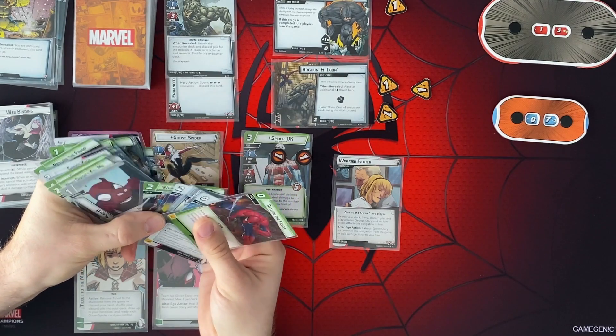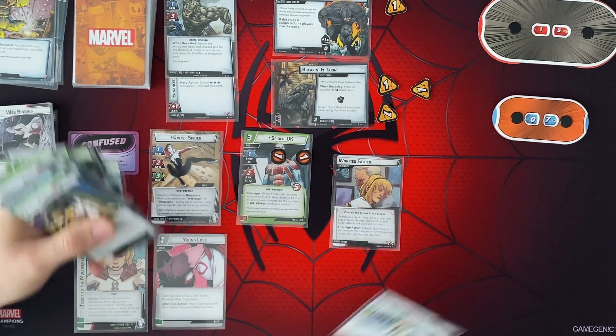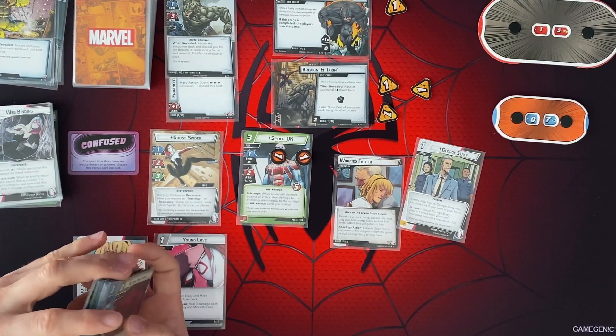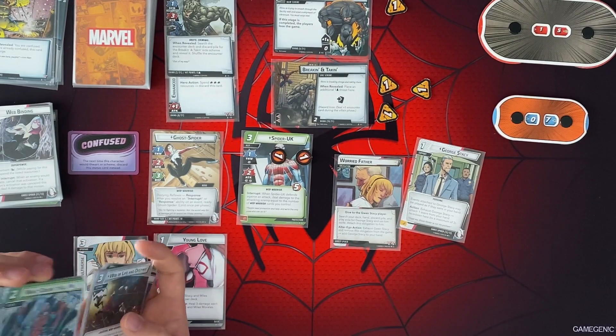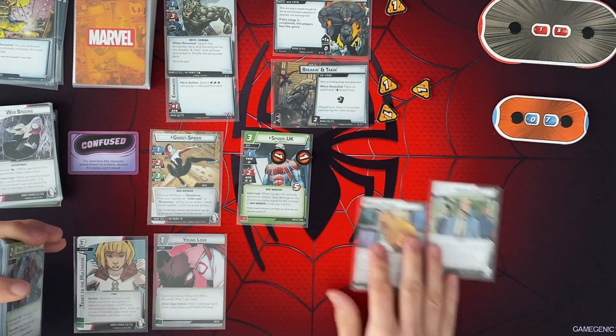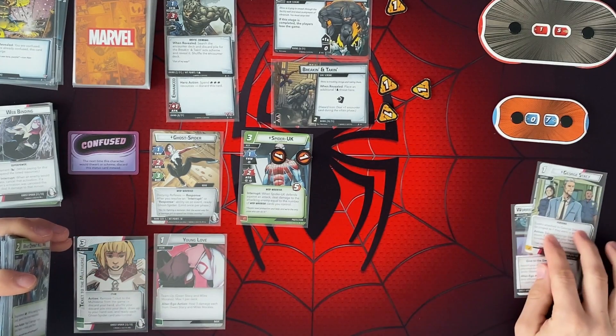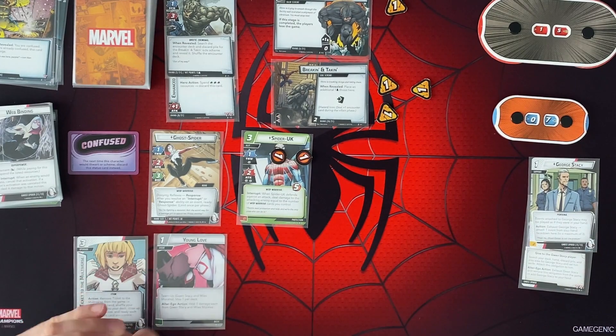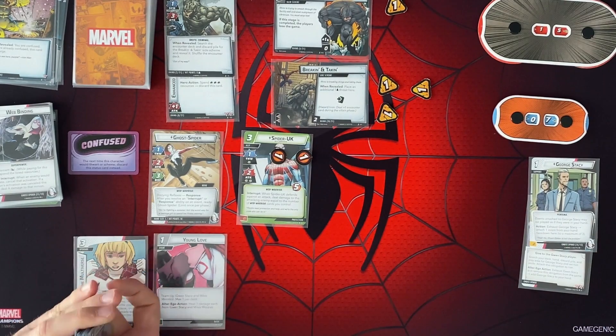Let's find George Stacey. Exhaust Gwen Stacey and remove the obligation from the game to add George to your hand. Okay, so we're just going to set him over here. And as an alter ego action, I can get him back. That wasn't too bad since he wasn't even out yet.